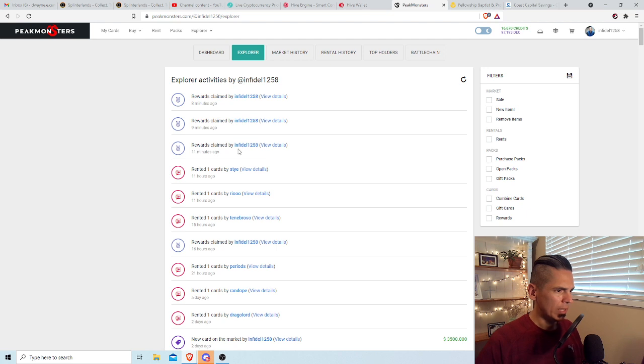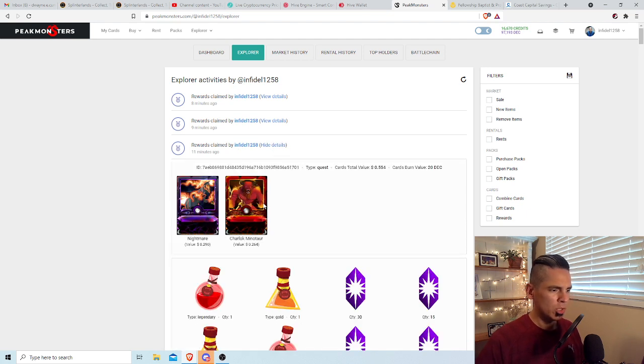But if I come over to my Explorer, we can look at the rewards right here. We got one Nightmare, one Charlock, and it shows the value of 29 cents and 26 cents — those are the valuations based on current market pricing. Any monsters being issued right now are saturated on the market. There are a lot of them being printed and offered as rewards, so prices are lower than they will be in the future, almost by necessity because of supply and demand. I consider them functional and helpful in terms of winning the game.